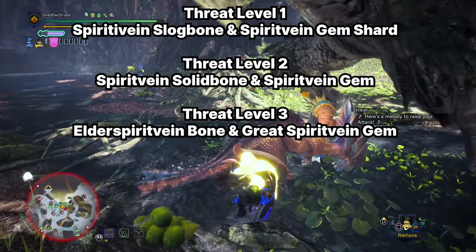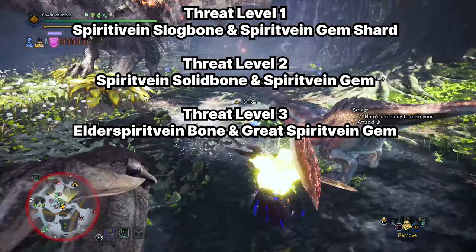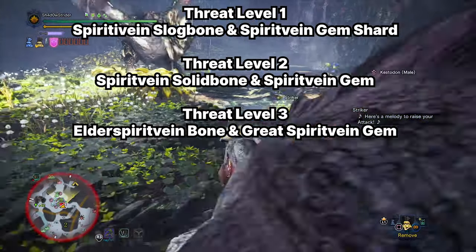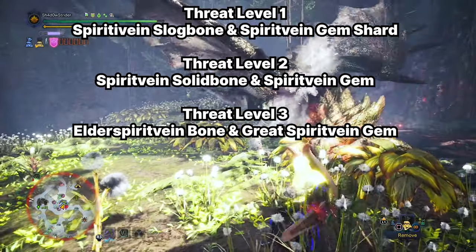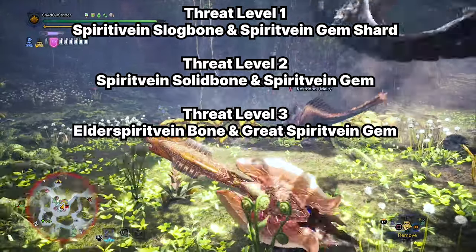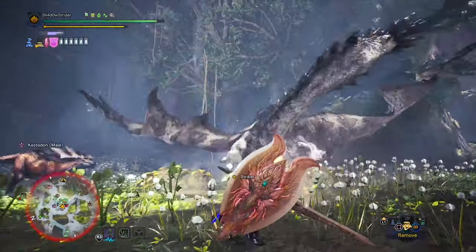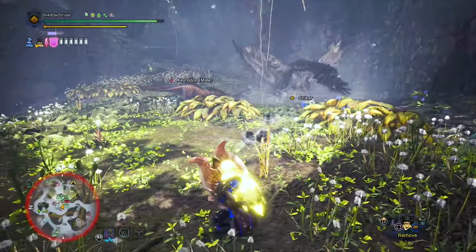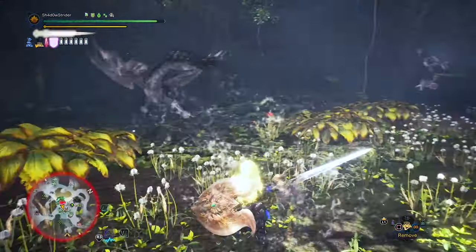Elder Dragon Vein Bone is dropped only from elder dragons in the Guiding Lands. For tempered monsters, there are a total of six drops split into three tiers by threat level: Spirit Vein Slogbone and Spirit Vein Gem Shard (threat level 1), Spirit Vein Solid Bone and Spirit Vein Gem (threat level 2), and Elder Spirit Vein Bone and Great Spirit Vein Gem (threat level 3).